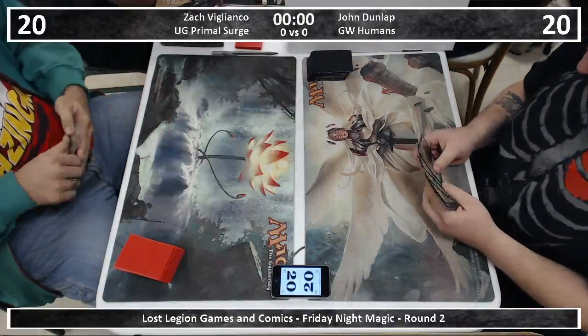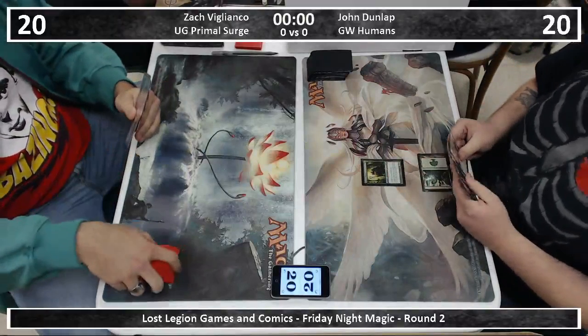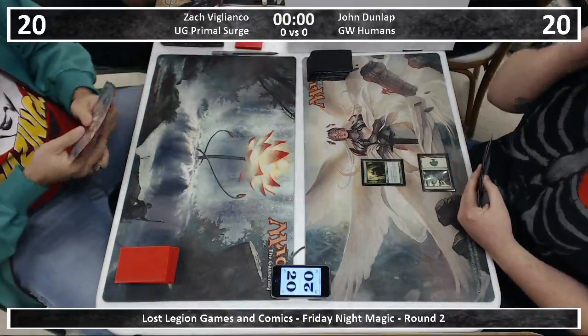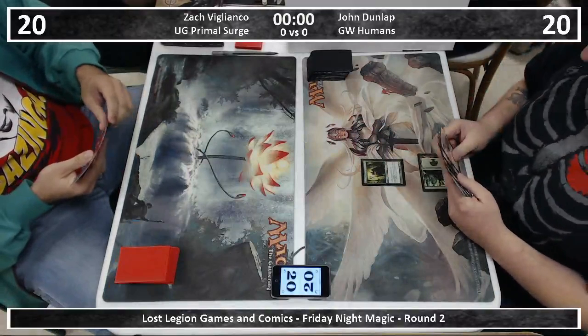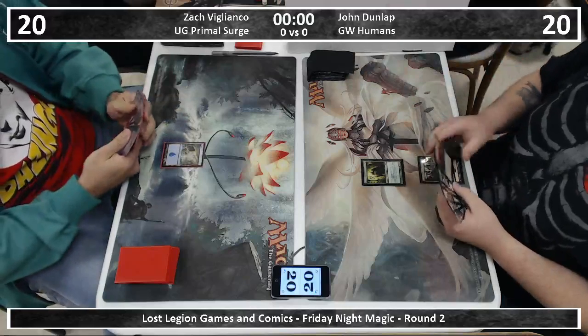He's playing John Dunlap, another of our regulars here at the store, who's playing a much easier to define green-white humans deck. All I can say is I hope it's not nearly as aggressive such that Zach's deck doesn't have a chance.